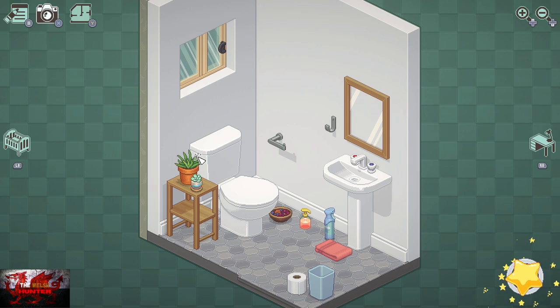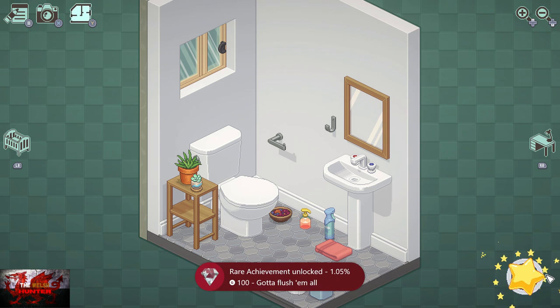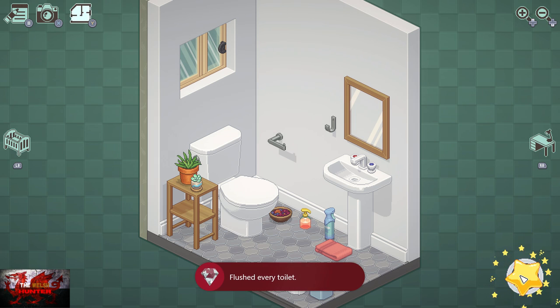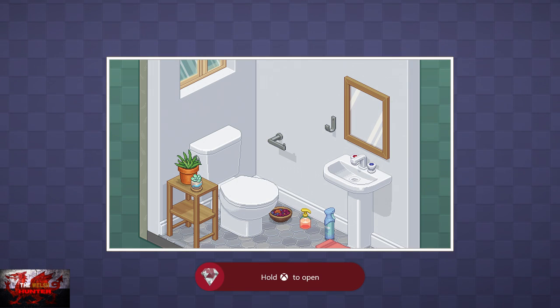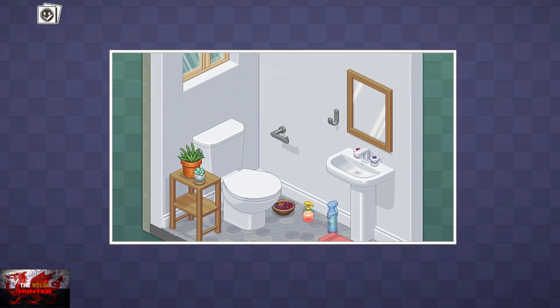As soon as you click on the star, that will be the end of the game. The moral of the story from the developers of Unpacking: if you live in a small house, just keep moving and eventually you'll be in a mansion-type home.